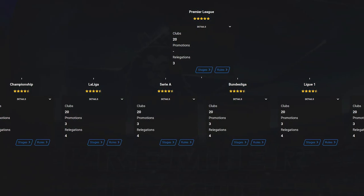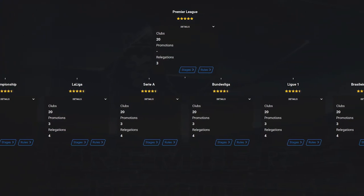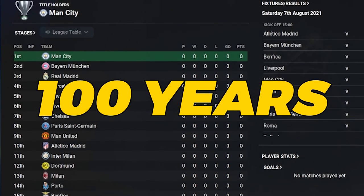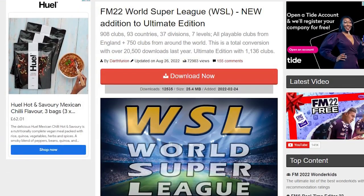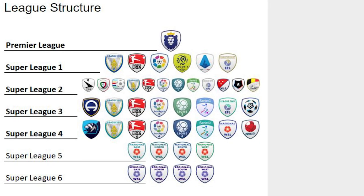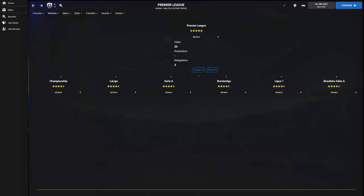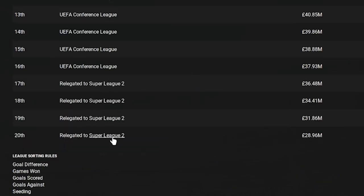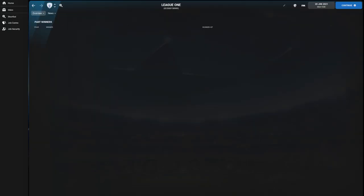I've downloaded a World Super League Pyramid and I'm going to simulate it for 100 years to see who climbs up and dominates world football. I found this database on the FM Scout website. The pyramid is hard to progress through as six sides go into a playoff for only three promotions, and three relegations into each league to drop down. I've only added the top two tiers for speed of simulation.